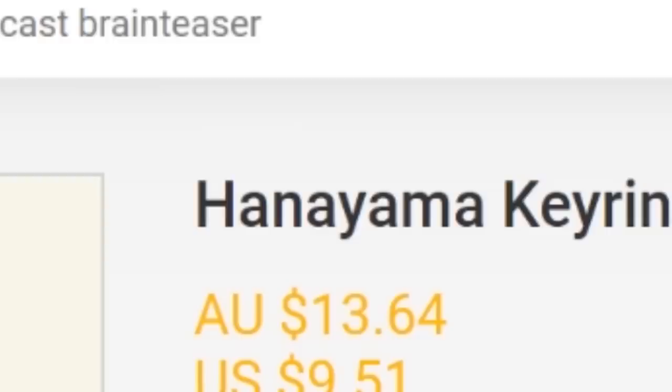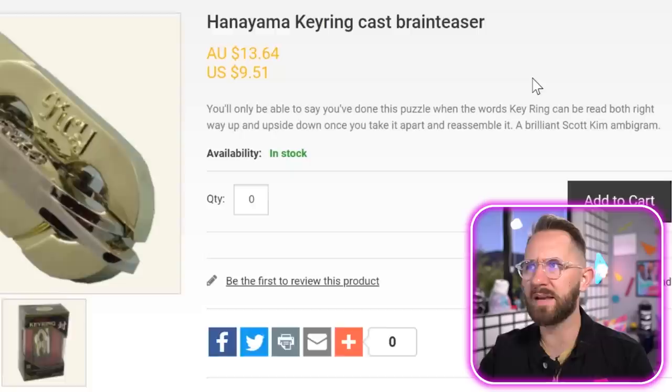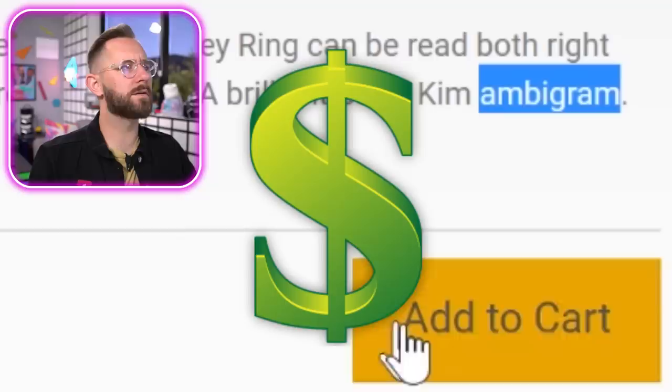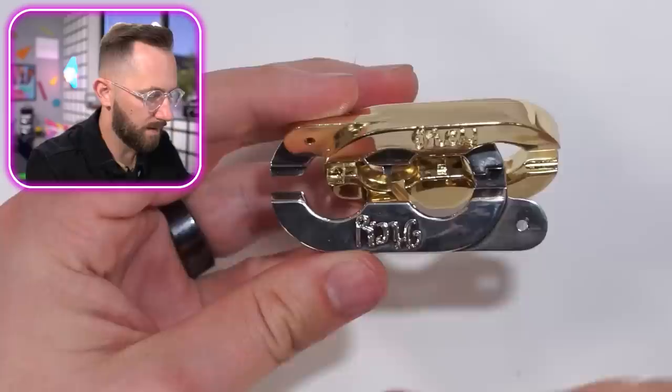Hanayama key ring cast brain teaser. This will tease your brain right out of your skull. You'll only be able to say you've done this puzzle when the words 'key ring' can be read both right side up and upside down. Once you take it apart and reassemble it — what a brilliant Scott Kim Ambigram. An ambigram — that's a new word for me. Something that looks the exact same upside down.